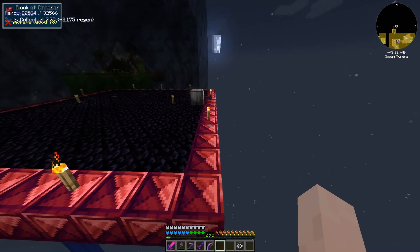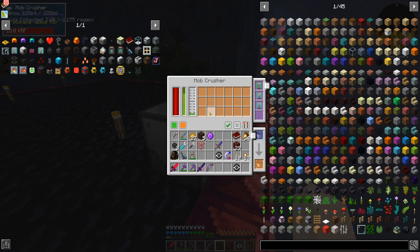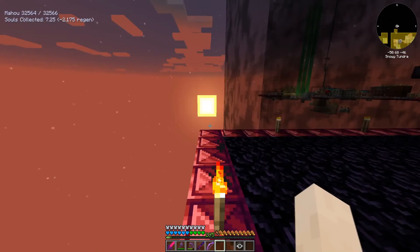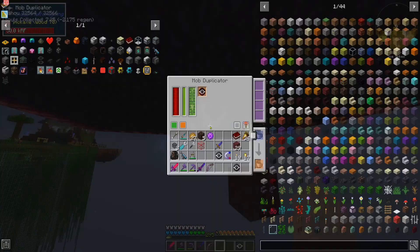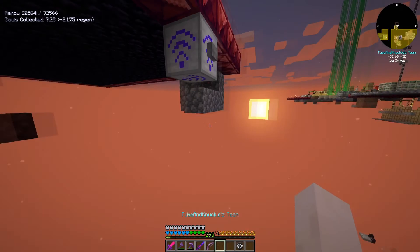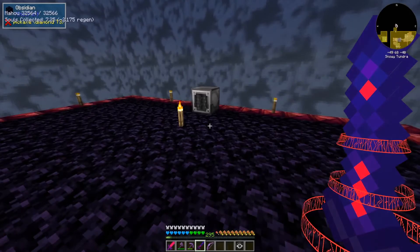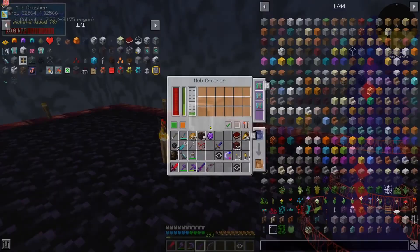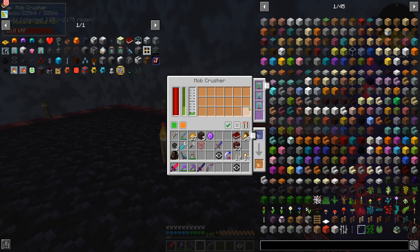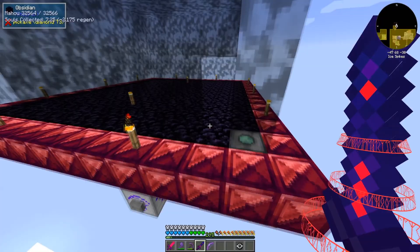It absolutely annihilates him. Where does the stuff go though? Doesn't give you any drops — that's kind of cool. Let's try it again just to make sure. I have fluid, all right, we're chilling. Give me dragon. It really takes care of him quick, and it is absolutely cheesy. 100% — so we're not using this. I just wanted to try it.